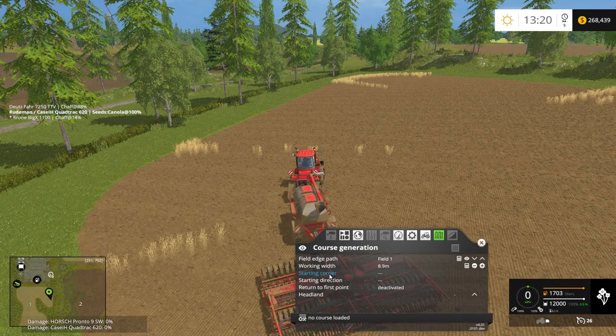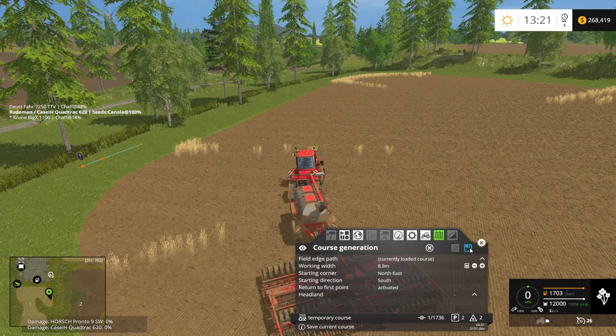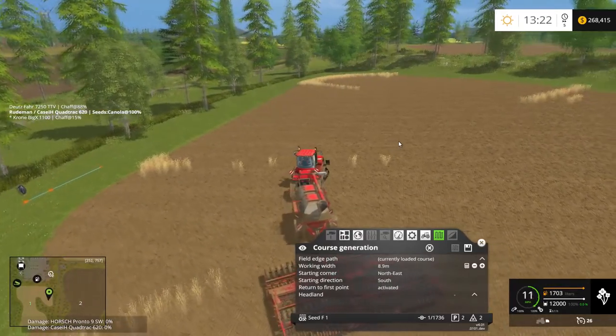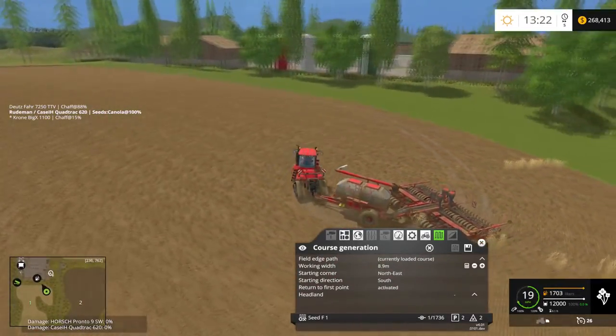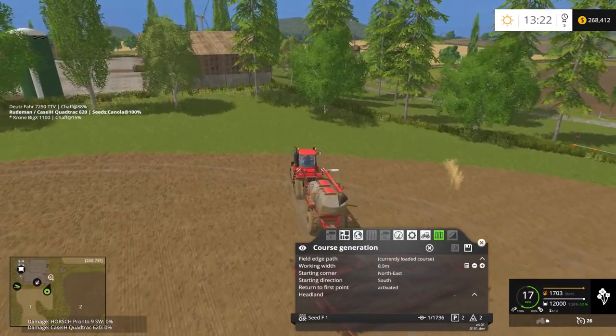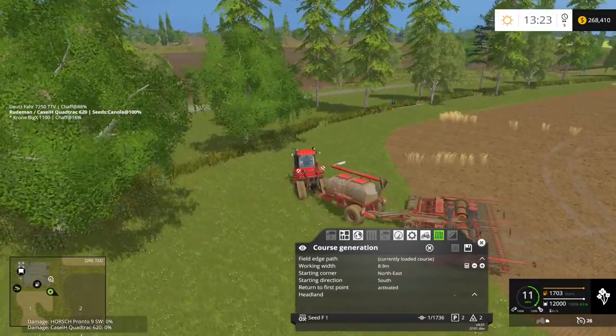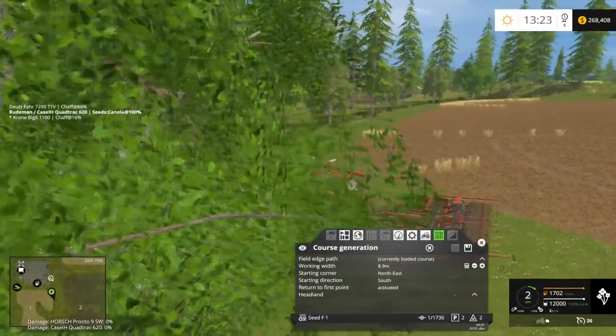We're going to start in the northeast corner heading south. Activate and generate the course to seed field one. Let's see how this works. I'm afraid it might try to go over that berm — that's my main concern — but let's find out.